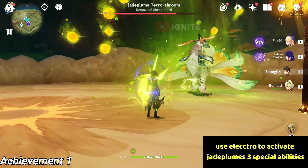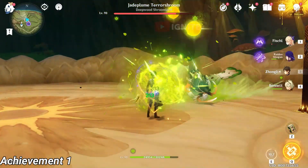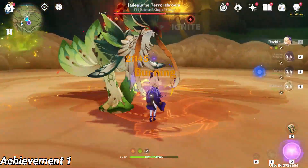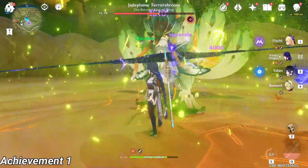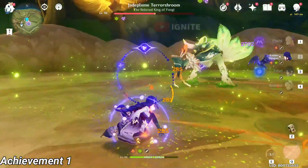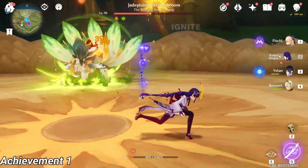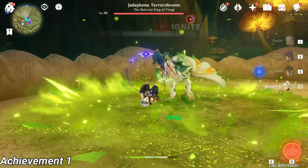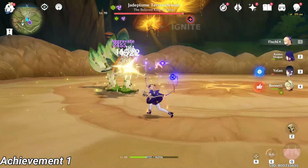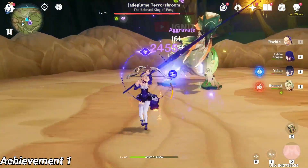After attacking the boss he will get paralyzed. The second attack he will come at you with his footsteps, leaving behind his footprints. For the final ability he will use his head. You will have to fight him at least 3 or 4 times to get this achievement.